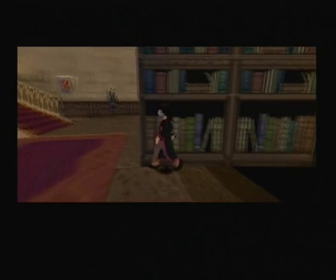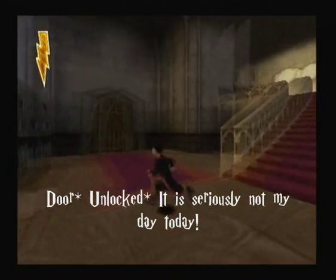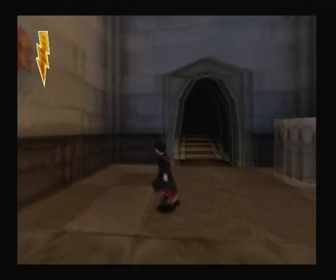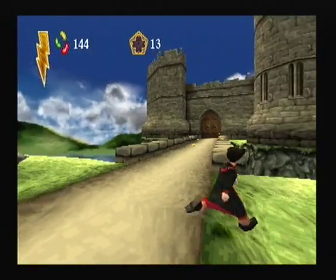Oh wait, I need to — the bookcase is here. Now hopefully that bookcase will stay locked. Anyway, I'm going to cut outside back to the grounds. Oh yeah, another saving point. I'm going to cut back outside to the grounds so I can go back to Quidditch training. Right, we're outside, but I just quickly want to show you that secret area that I was on about with those bouncing bulbs.